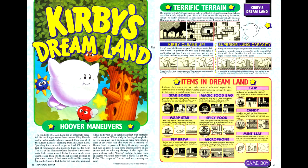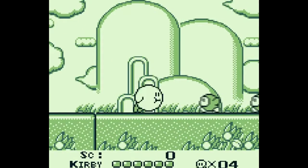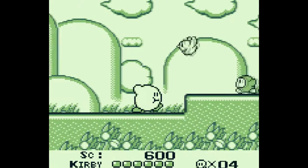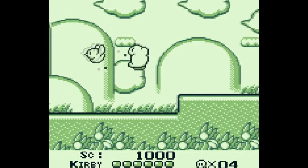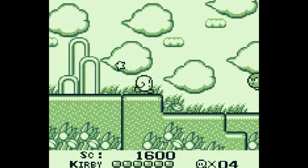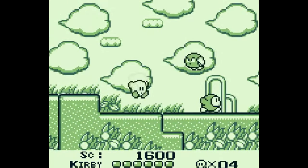Moving into Game Boy games, we have Kirby's Dream Land from HAL Labs — the debut of Kirby. We have a rundown of each of the power-ups, though Kirby in this game does not have the ability to steal powers by eating enemies. We also have maps of the first four stages and notes on the last level. I'm not the kind of guy to make a big thing about how experienced I am with video games, as quite often I suck really bad at them.